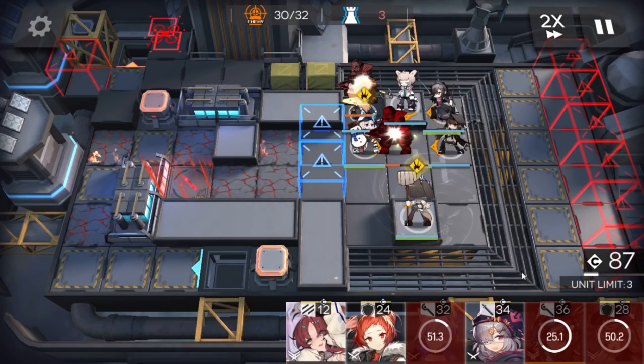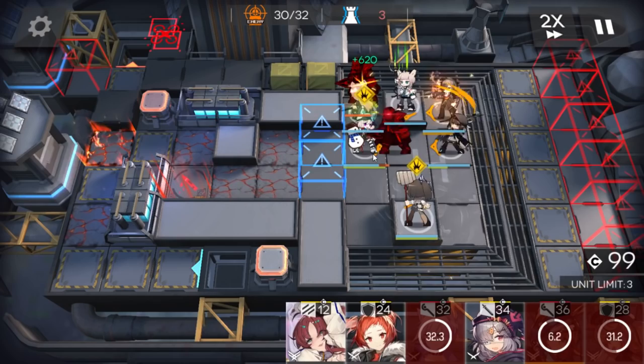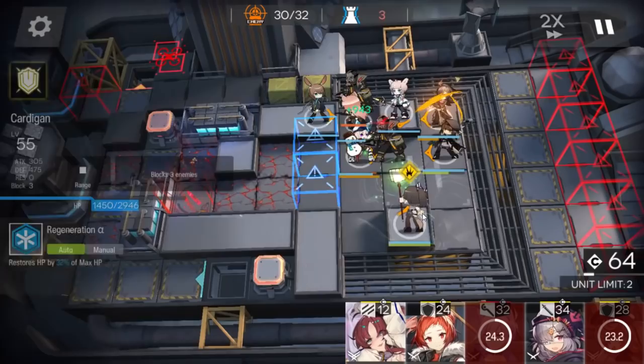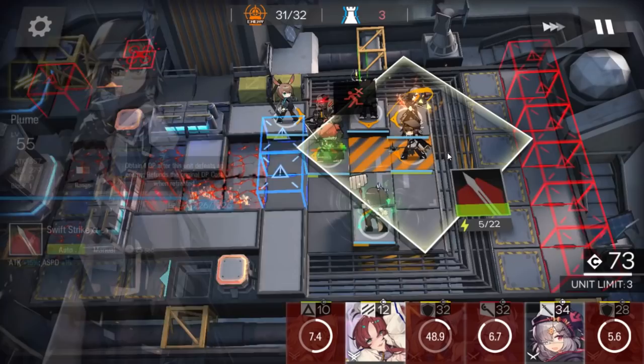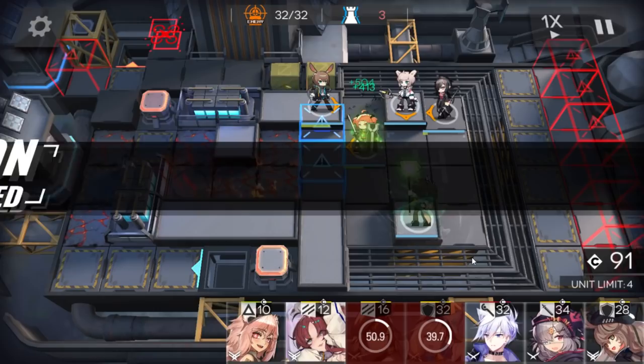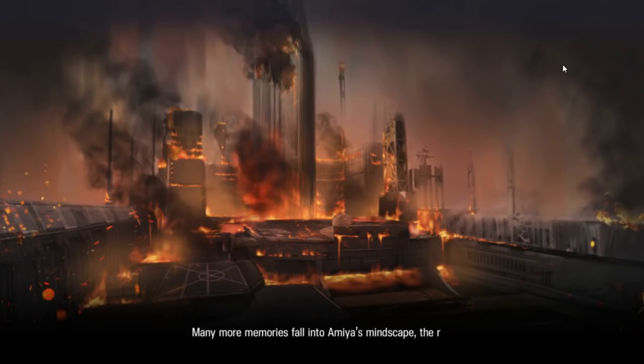With Amiya again. Skill. Amiya is here, let's go. Deploy a normal defender here. Amiya is here - sorry, but I have to skip the story, I already know it. I can't skip this one, so let's watch it.